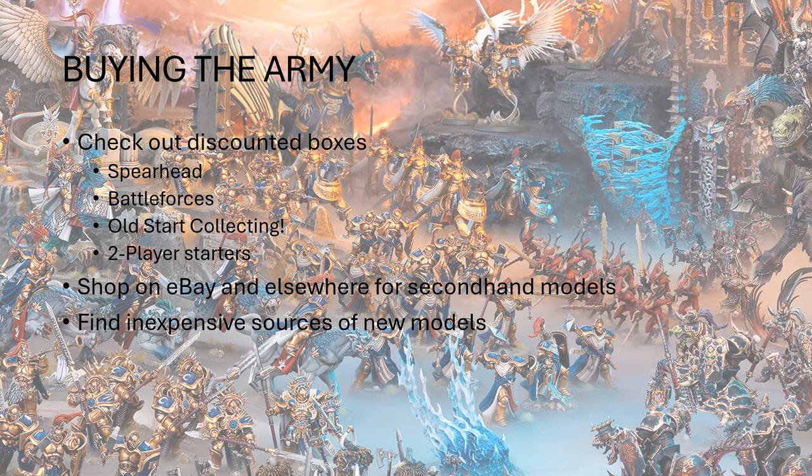The old Start Collecting boxes are very much like Spearhead and Vanguard — just smaller versions. You can find old ones and old Battle Force boxes on eBay, sometimes on Amazon or Facebook Marketplace, or even in a local store that happens to have a dusty old one on a shelf. There have also been other release boxes, like the Dawn Bringers series at the end of third edition. Those are still kicking around, and as always, bundle boxes are at a discount compared to buying individually. And then there are two-player starter sets — you'll either need to split one with somebody or sell off half of it on eBay or Facebook Marketplace.